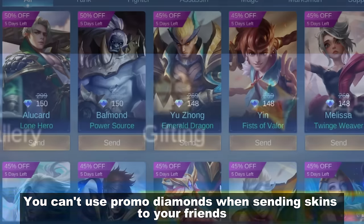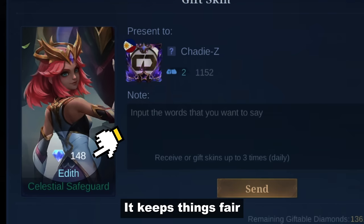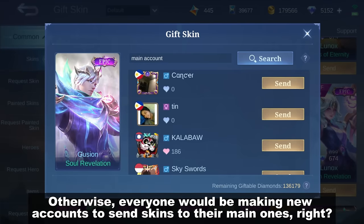Gifting Section — you can't use promo diamonds when sending skins to your friends. It keeps things fair; otherwise, everyone will be making new accounts to send skins to their main ones.